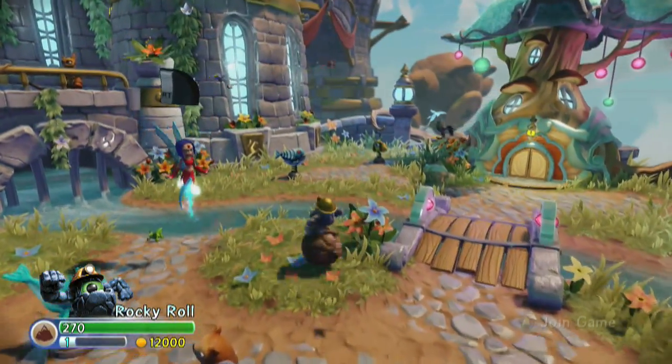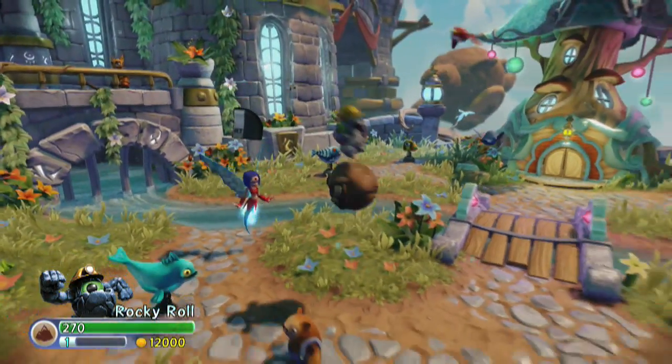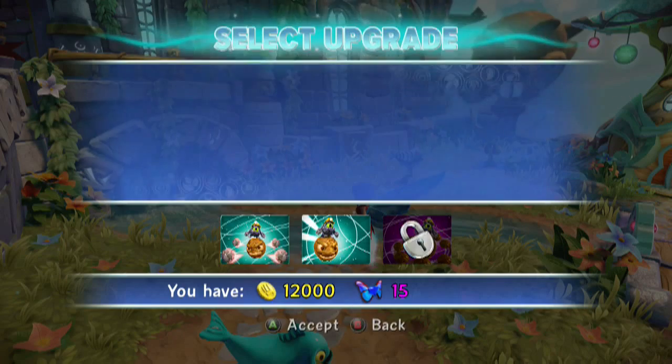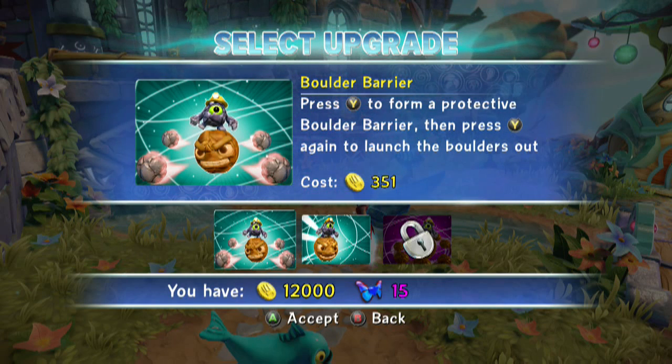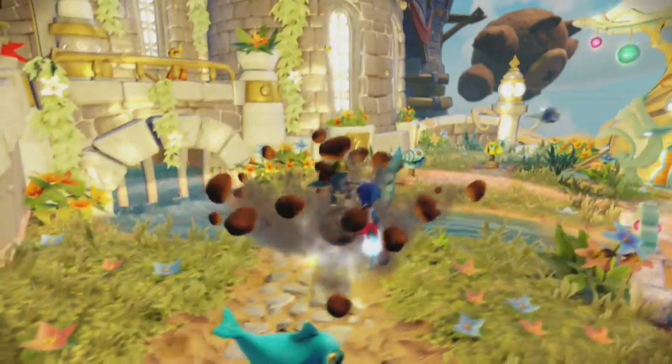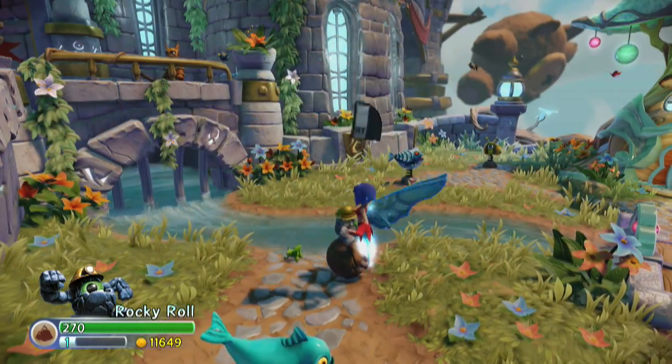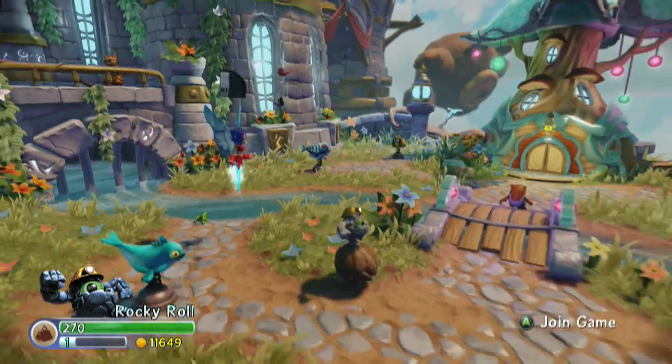We're going to come into Persephone and we are ready. So his first upgrade is his tertiary attack. Generally I have good luck with characters that begin with a tertiary attack. Press Y to form a protective boulder barrier, then press Y again to launch the boulders out. Price is $3.51 with our 15-wing sapphires. We'll just roll with that.